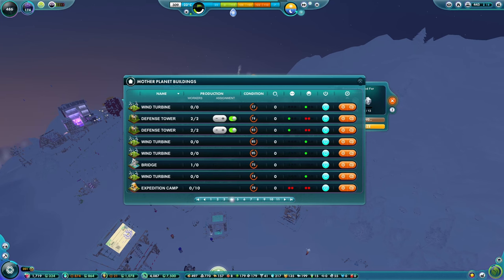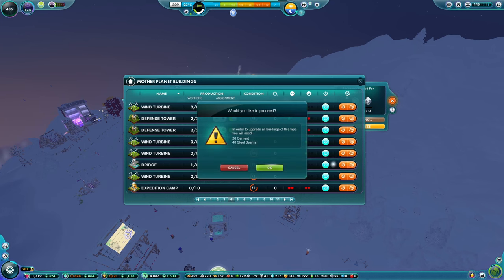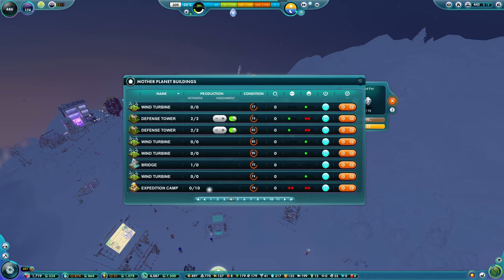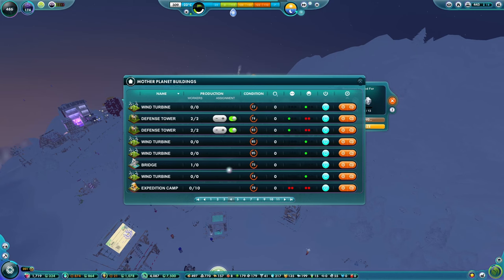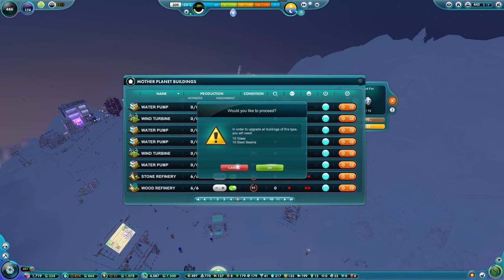I think that's kind of it. There's the expedition camp and the bridge. The bridge is going to require many steel beams - we'll leave that for a while. The expedition camp needs cement, glass, and beams, so we can do that. But yeah, there are a lot of water pumps, wind turbines, stone refineries and all that kind of stuff.